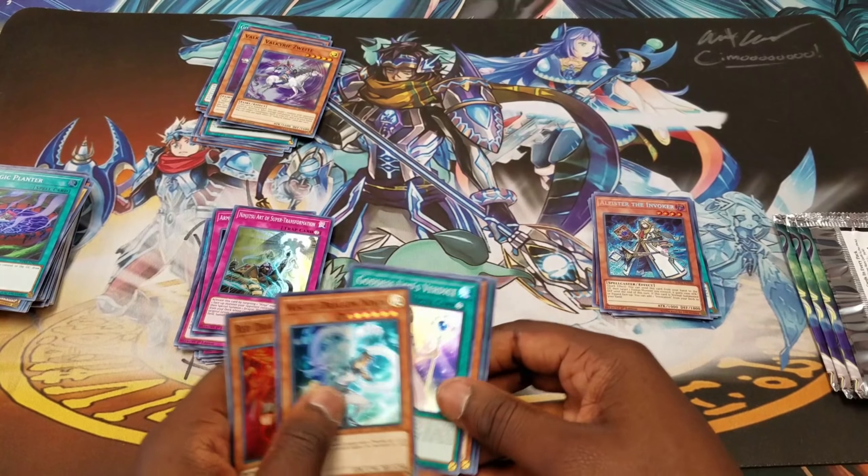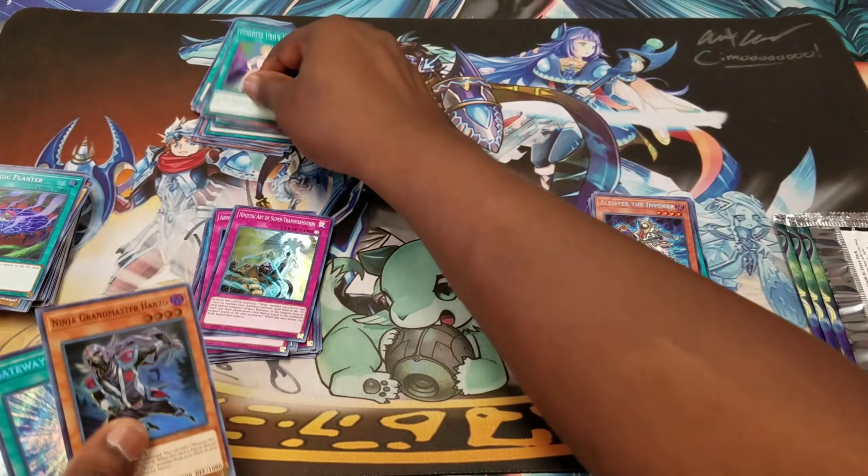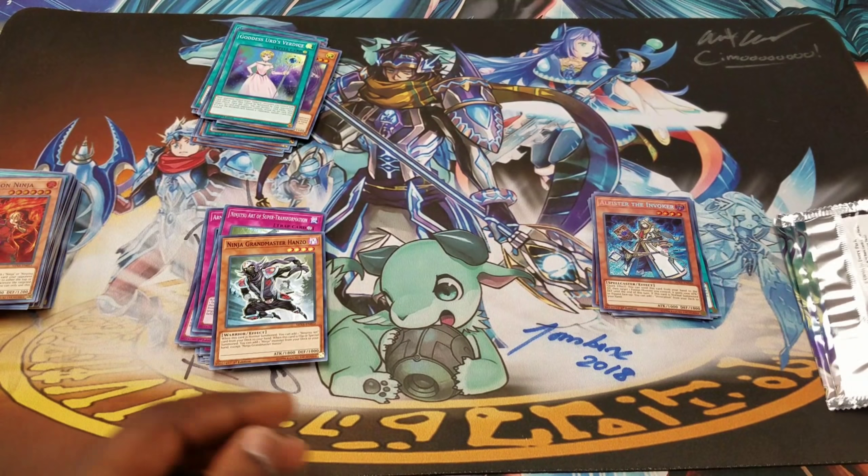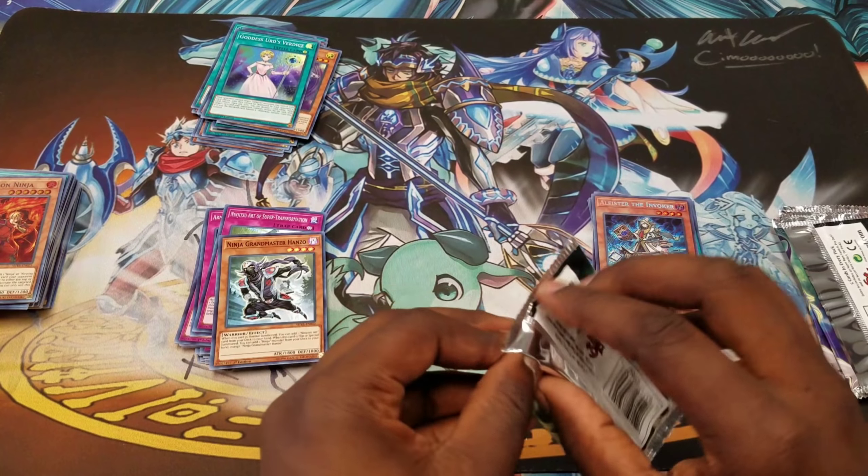White Dragon Ninja — that's our third Hanzo so we're good. Another Azathoth and the Outer Entity.